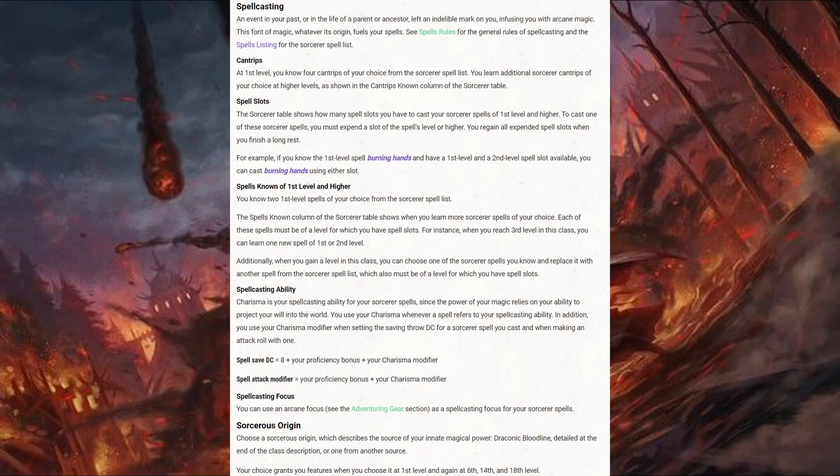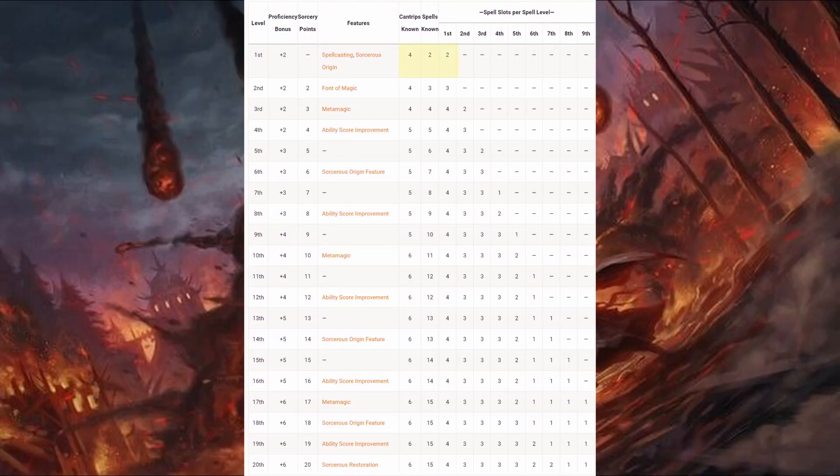Starting with their spellcasting, the Sorcerer is a Charisma caster, meaning their spell attack modifier and spell save DC are both affected by their Charisma score. The Sorcerer starts with 4 cantrips known and 2 first-level spell slots. They gain higher-level spell slots every odd level: 2nd-level slots at level 3, 3rd-level at level 5, 4th-level at level 7, 5th-level at level 9, 6th-level at level 11, 7th-level at level 13, 8th-level at level 15, and 9th-level at level 17. Spent slots are regained upon finishing a long rest.